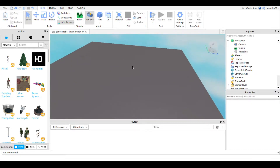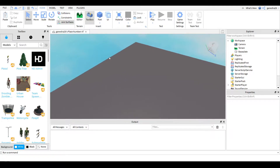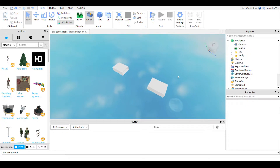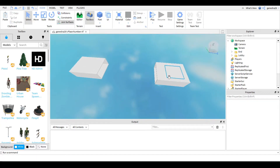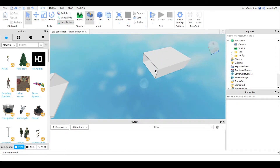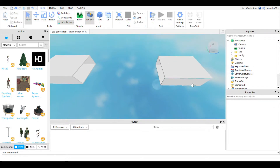So the lobby is where you spawn and the end is where you go when you finish. We can just delete the baseplate and get these models from the description below — the end and lobby models. These are just templates; you can add whatever you want to them.